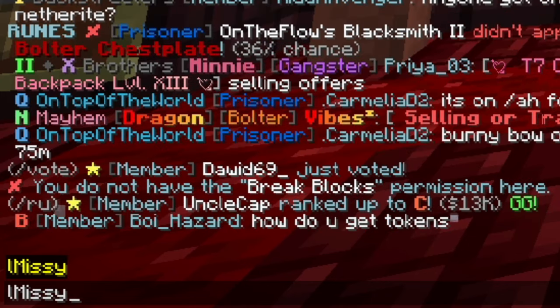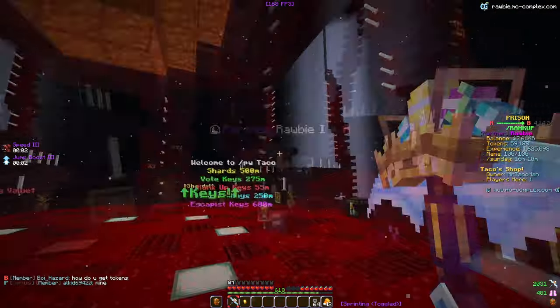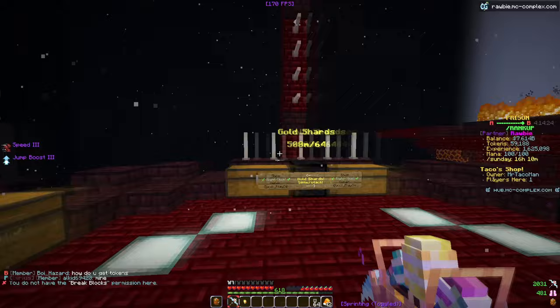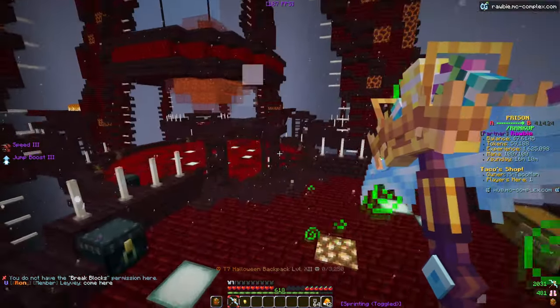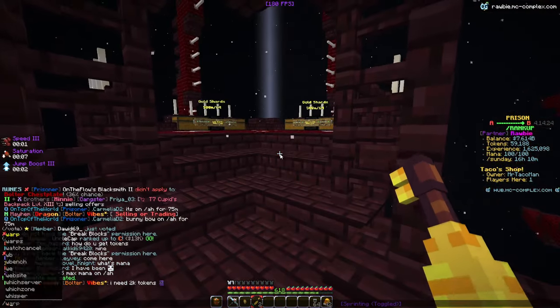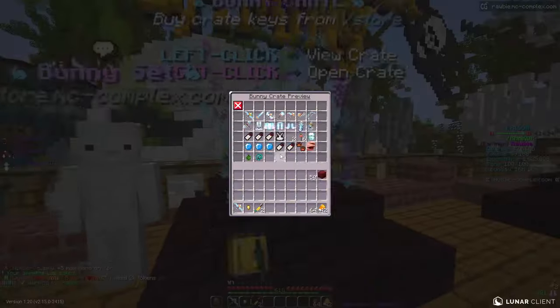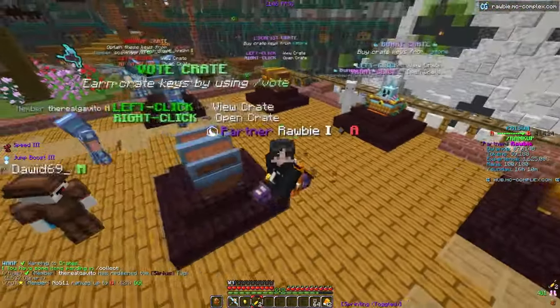We also got this pickaxe skin — huge shout out to El Missy who, when I was streaming, just straight up traded it to me and said he had like 10 of them. This is honestly the best looking pickaxe skin I have. It's from the new bunny crate. I actually have two bunny crate keys left and I'm gonna open these in today's video. Let's go to slash warp crate — we're gonna open two of these since I haven't opened any yet on prisons.